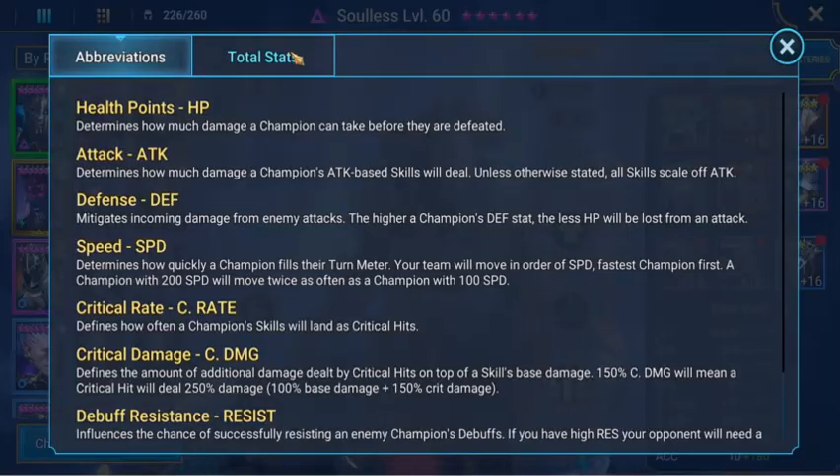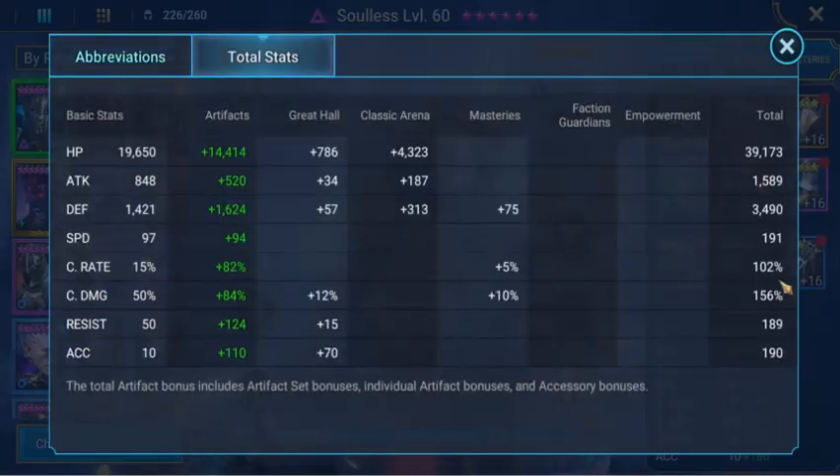As you can see, our total stats: crit rate is 102, speed 191. We have Mother Sobele as lead, AOX will come in second, and then we'll start smashing with our champions after that. Pretty good crit damage at 156, and accuracy of 190 — so with 190 accuracy he'll be good up to level 18 or 19 at this stage.